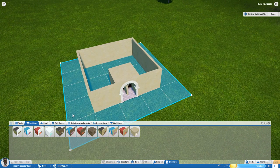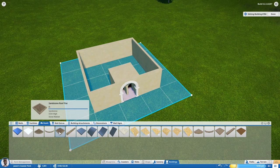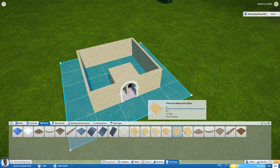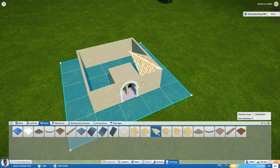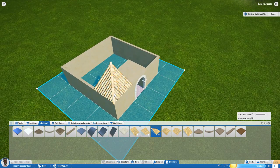Now we're going to add roofs. The selection includes flat pieces, blue metal roofs, and tiled roofs. The tiled roofs are what most people use — there are more selections and they look more like a real roof. I'm going to start with the corner slope piece, bring it into the map, and rotate it to the right position. The auto-stacker works well here for alignment.